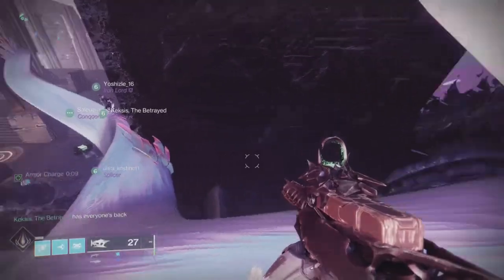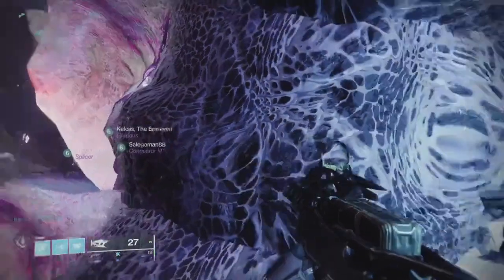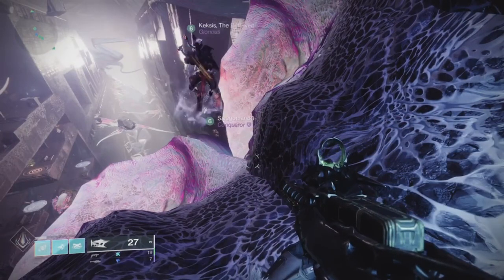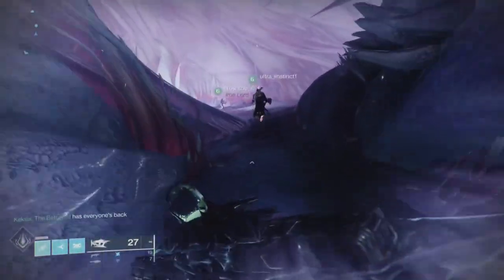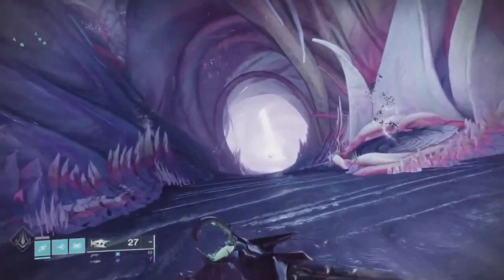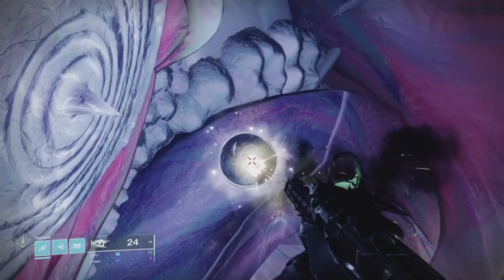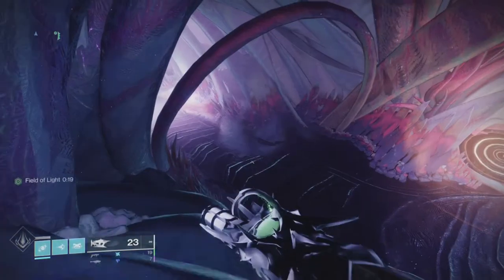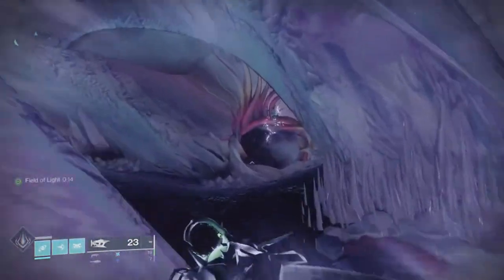I meant to cut that thundercrash clip — apologies. After you get through the floor, everyone must be in the tunnel. It shows up twice in the game and there are two nodes — just grab two people to do the nodes. I jump up to the top left; you can see the light source spawning because everyone's in the tunnel. There's a dark source to the bottom right. It's three plates — the starting plate is the fourth one, so there are three plates to light up.